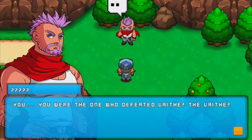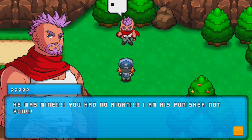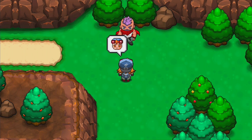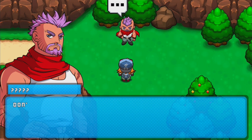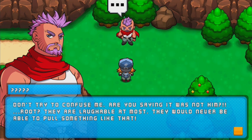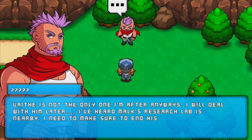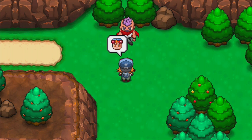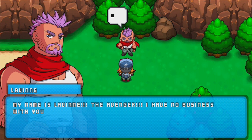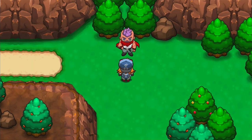You were the one who defeated Vaith? The Vaith? Yes, I am. Impossible. Who the hell are you? He was mine — you had no right. I am his punisher, not you. He destroyed my hometown and my family with it. Don't try to confuse me. Are you saying it was not him? Root? They are laughable at most — they would never be able to pull something like that. This conversation is over. I have no time to waste on the likes of you. Vaith is not the only one I'm after anyways. I've heard Mok's research lab is nearby. I need to make sure to end his existence with my own hand for his betrayal. What? You dare try to stop me? My name is Levine. The Avenger. Shut up, okay? I have no business with you. But you dare cross me — I shall not show you mercy. Brace yourself. I will just leave you unconscious, kid.